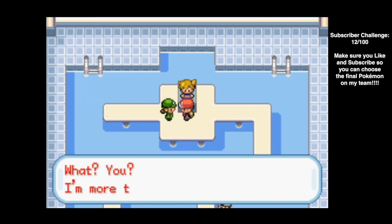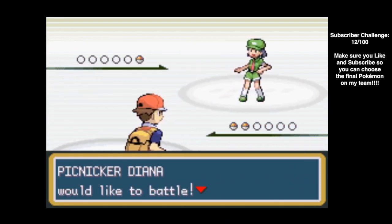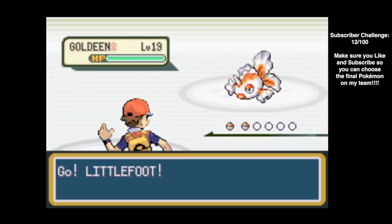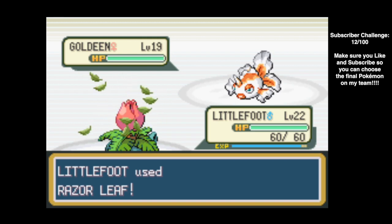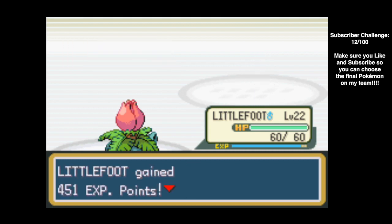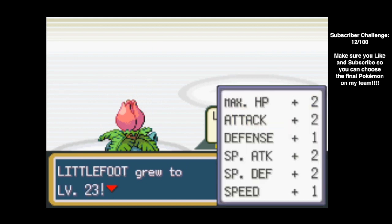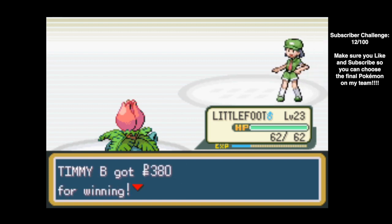Next up is Picnicker Diana, who apparently thinks Misty won't be bothered because she's going to beat us. She uses Goldeen, which is just another fish Pokemon — a water type. With Littlefoot, one Razor Leaf does the job, and we go to level 23 — the Jordan year for Littlefoot.